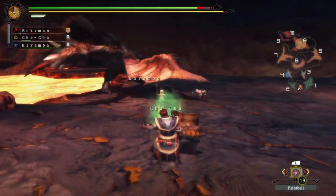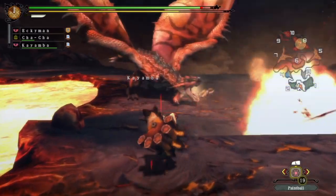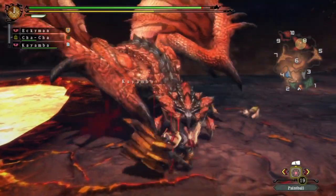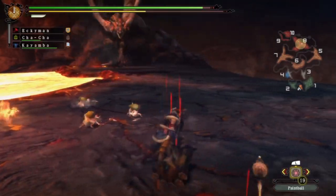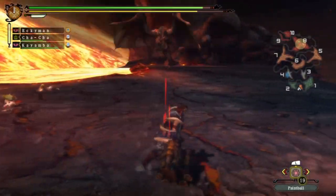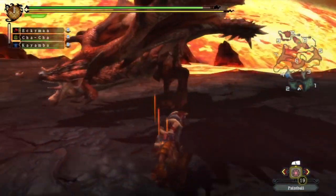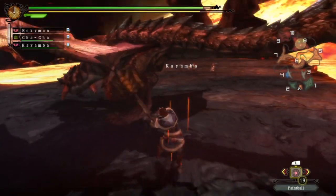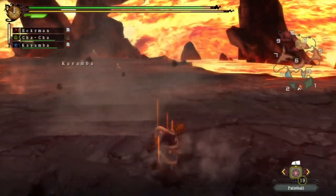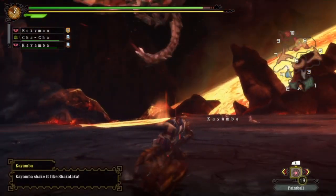That didn't damage us too much actually. Like I was saying, I've upgraded this Azurlos gear quite a bit now. So even taking a tail whip doesn't actually damage us too badly. We just got out of that fireball in time. He's taking the cats out - we don't appreciate that, although that means they should technically start helping us out now.